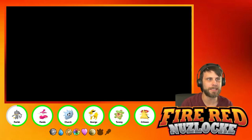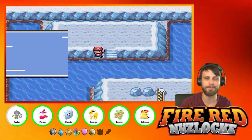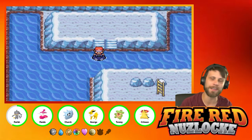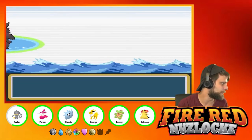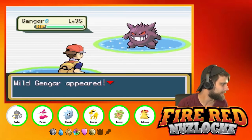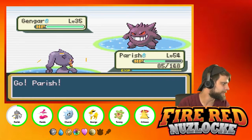And last but not least we have Crimson, our Typhlosion, with Overheat, Cut, Flame Wheel, and Swift. Part of me doesn't want to swap things out — I really like our team. I'm debating whether we actually end up swapping those Pokemon out or not, but I very much like our team. I think it's a pretty solid one.